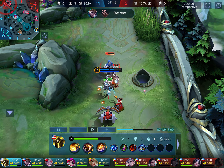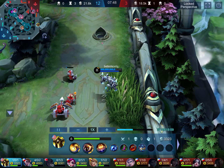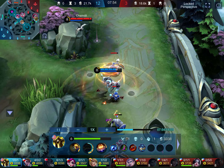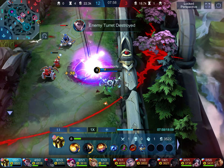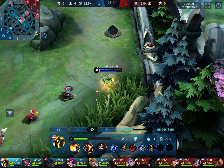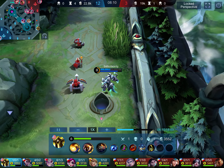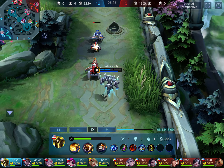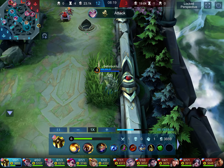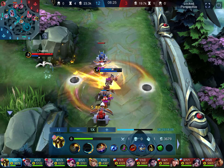I'm going to keep pressure on this lane so they don't group up for a team fight and outnumber us. I use one of my escapes as I'm getting rocked. Always have two escapes if you're going deep. My health isn't regenerating fast enough — only about four hit points at a time — so I decide to back out.